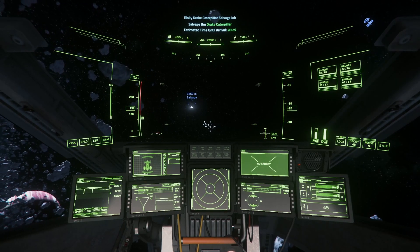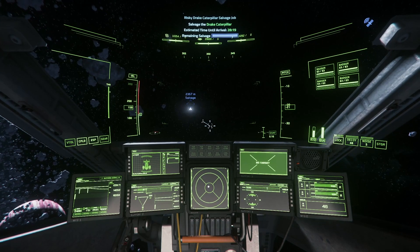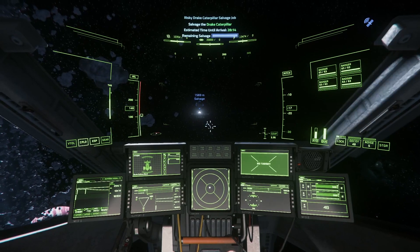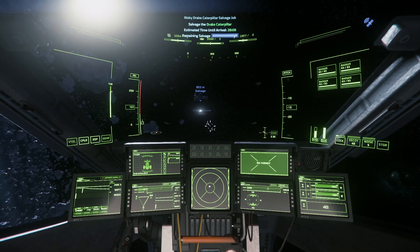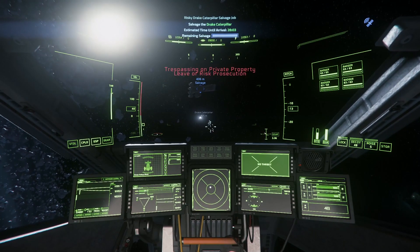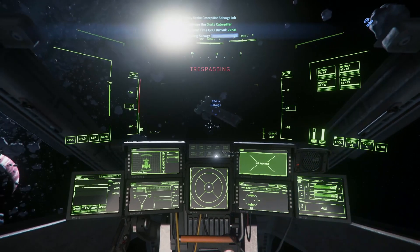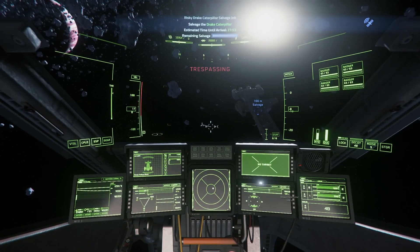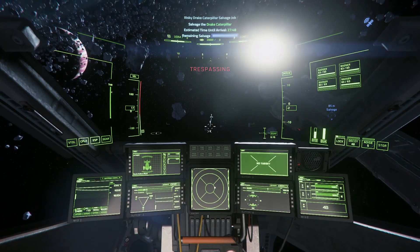For those who missed my last video on this topic, there are missions in the personal section of the contract manager under salvage that cost 30,000 credits. You have 30 minutes to get to the salvage ship and do whatever you think you need to do before security shows up. In my case, I go inside the ship in search of four 1-SCU containers, which around 90% of the time, that's what you'll find. Three of these containers have drugs and the fourth is Quantanium.